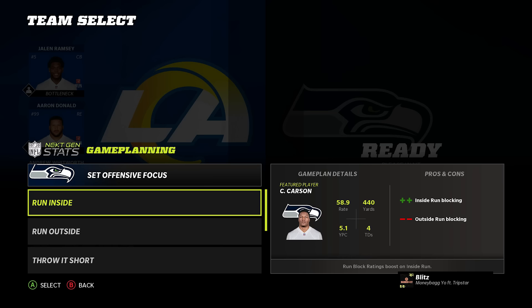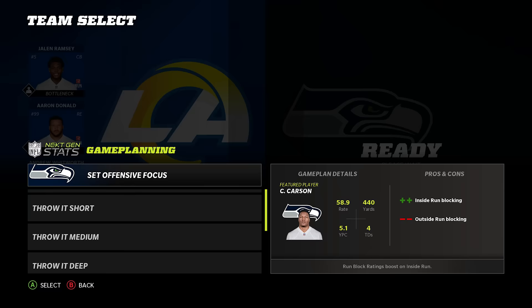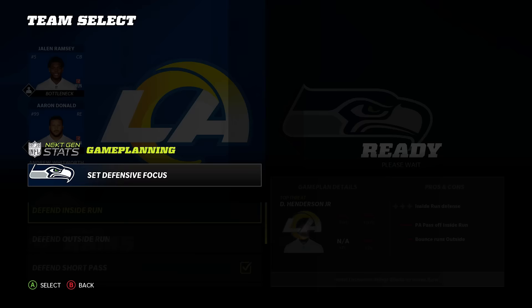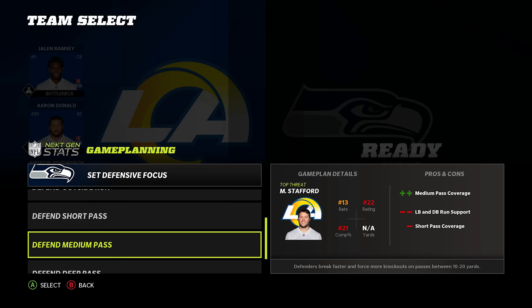Number 18: pregame and halftime adjustments — another next gen exclusive feature. Before the game you can set your pregame adjustments for how you want to play offense and defense: do you want to focus on running the ball, throwing it medium, or throwing it deep? On defense, do you want to focus on stopping the run, stopping the short pass, or stopping the deep pass? Whichever option you select will give you some benefits in some areas but also negatives in others, so make sure you're careful with your selections. At halftime you'll get a chance to change this, so if whatever you picked isn't working you can make halftime adjustments and switch it out.